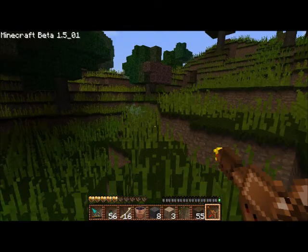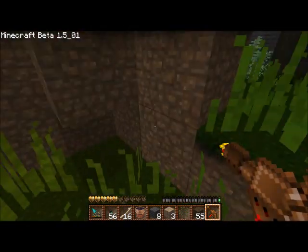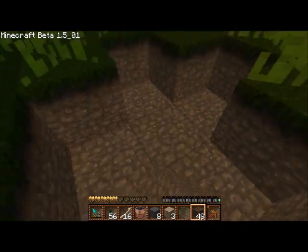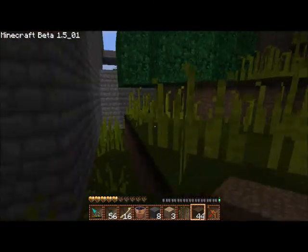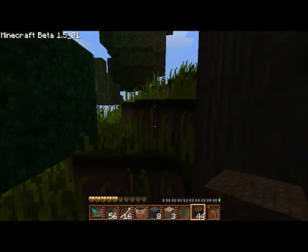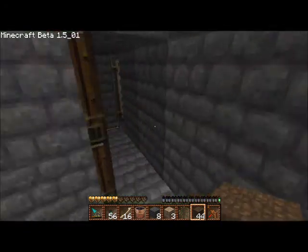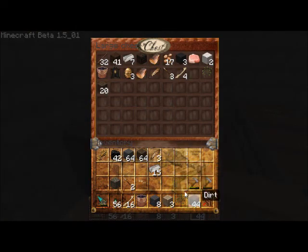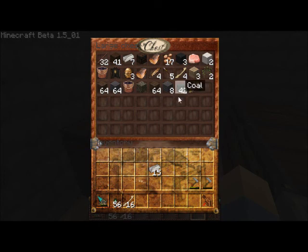So here's what we're going to do — put our stuff away. Eventually we'll start actually organizing all this stuff, but for now we don't really have a choice.